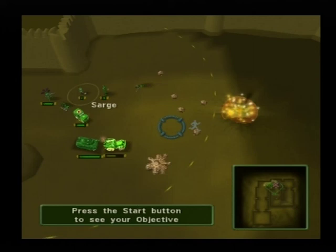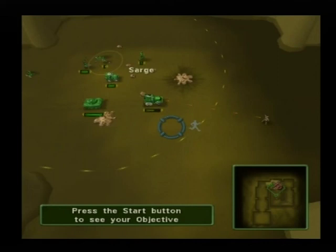Good job, you passed. You can head east to the extraction point now, or head south and practice combat in the challenge course.